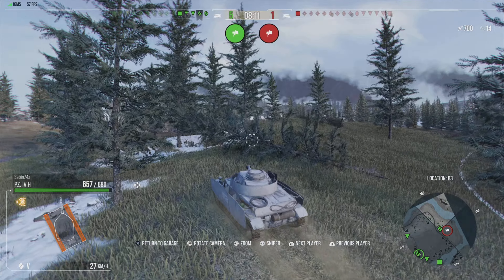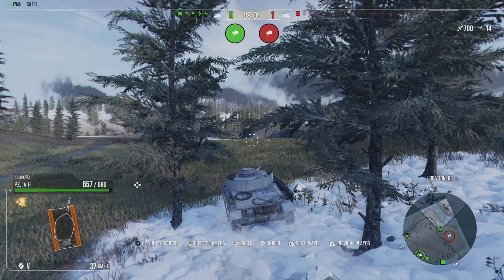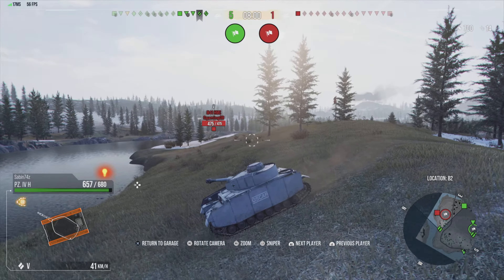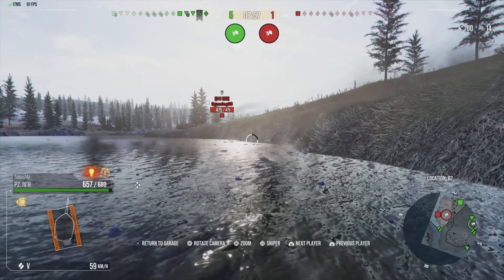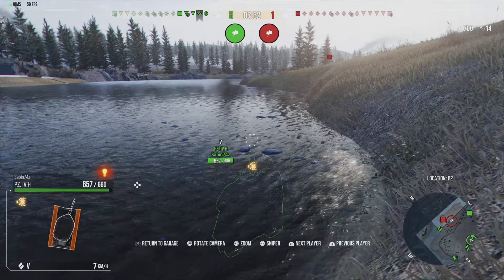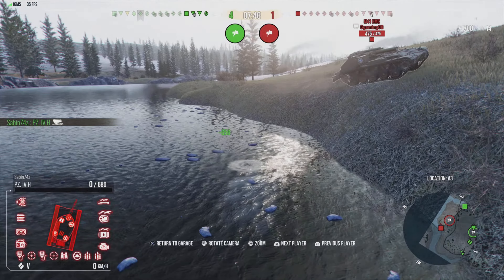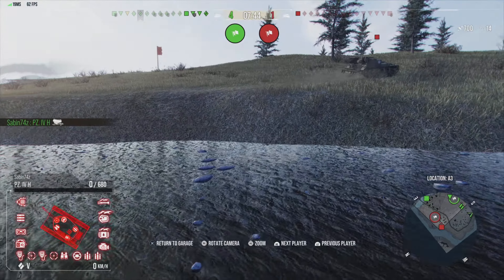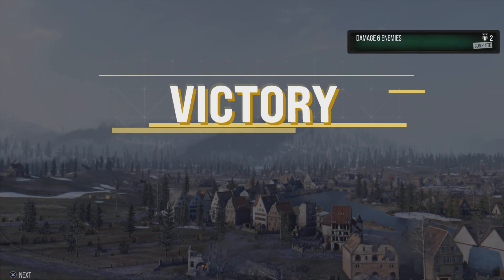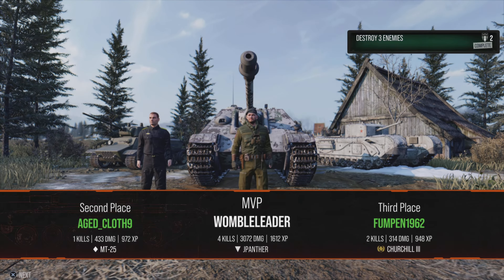We'll jump forward to the end of the battle, where the rest of our team are hunting down the one enemy that's left. Do you know how sometimes in World of Tanks you watch something unfold in front of you and genuinely wonder how you end up with these people on your team — and how you actually managed to win? This was definitely one of those moments. The Panzer IV H, for whatever reason, inexplicably just drives into the water. Even the artillery comes up for a mock as it drives past them. So you've drowned yourself, Panzer IV, and been mocked by the artillery. Eventually the team managed to finish off that artillery and victory was ours, and we get classed as MVP.